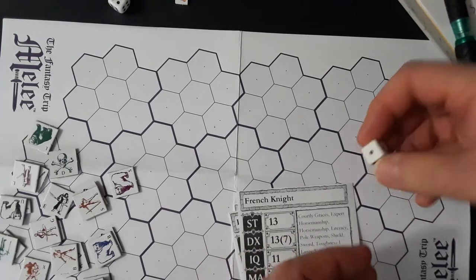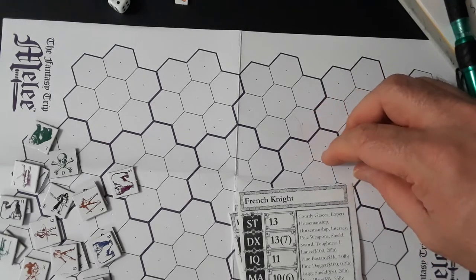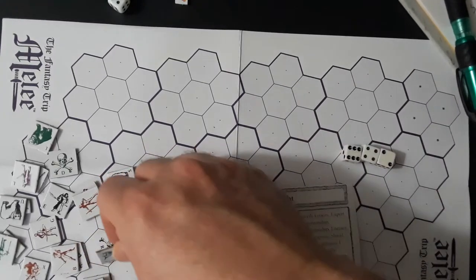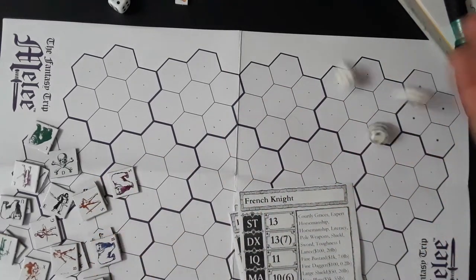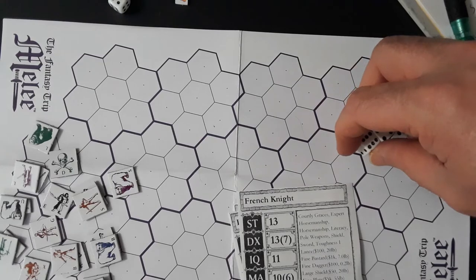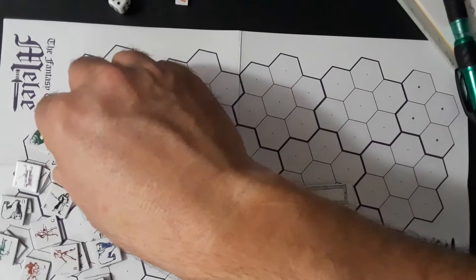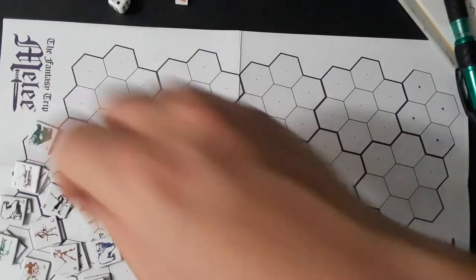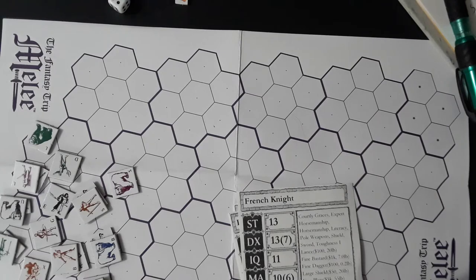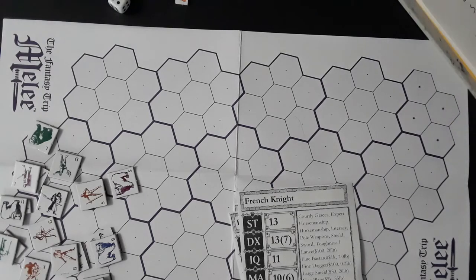That's a minus two on his dex to stand up, which fails. R here tries to stand up — a 14 is a miss. D automatically stands up and is engaged by S. That's it for turn four.